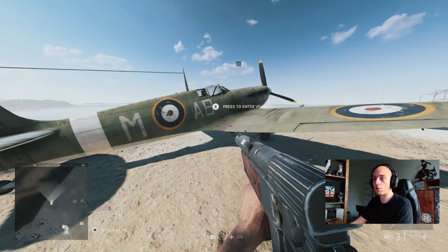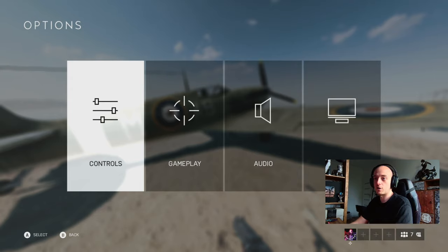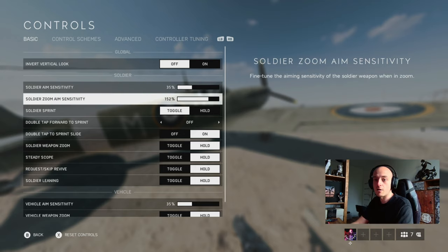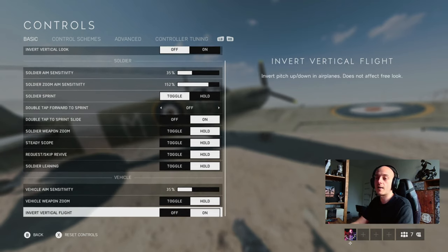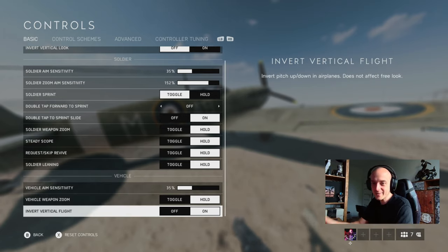On your joypad push start and go down to options. I'm only going to cover things that affect the plane and piloting directly. First, there's vehicle sensitivity - I have this very low. I don't entirely know if it affects piloting but I've got mine set very low because I generally have my sensitivity very low as well since I'm not used to playing on console.